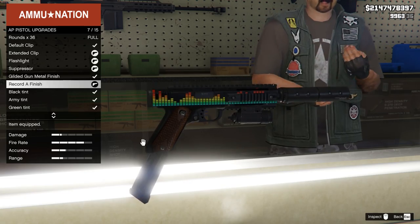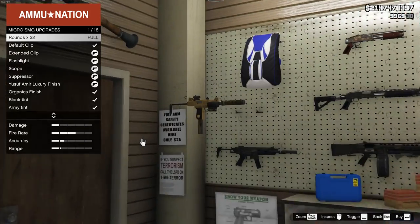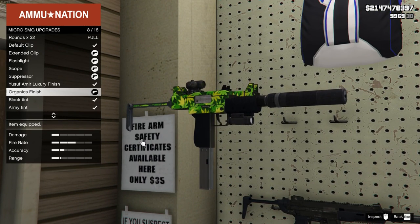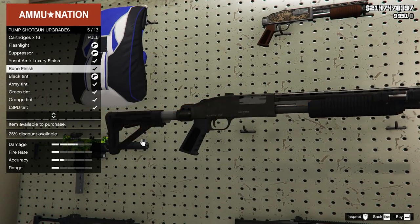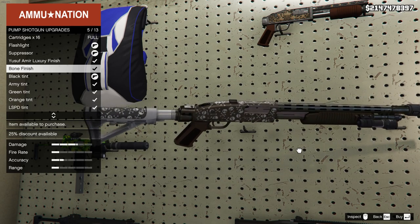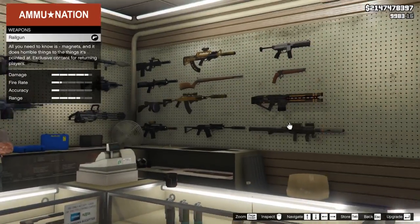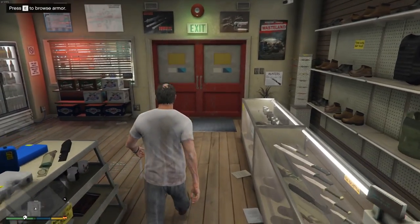We're in single player with Trevor, going into the Ammu-Nation gun shop, and lo and behold all the skins are there. The AP Pistol has the 'Record A' finish, the Micro SMG has the 'Organics' finish, and there's the 'Bone' finish for the Pump Shotgun. It looks okay, but you almost rarely see it when you're actually shooting and aiming.